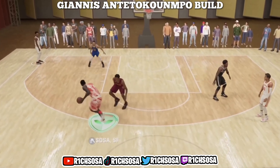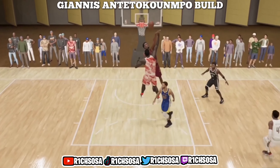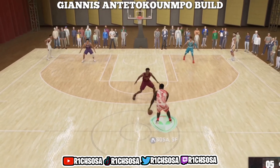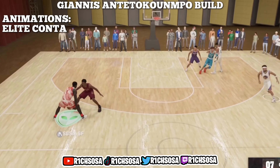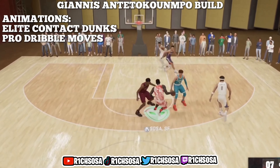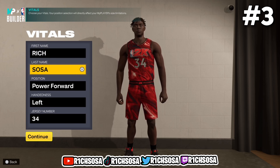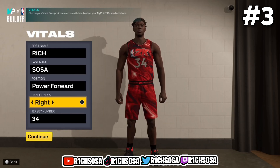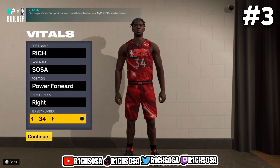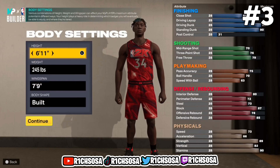Let me know in the comments which of these builds you're going to recreate — I have two more builds remaining and they're going to be overpowered. With this Giannis build we're going to get elite contact dunks as well as pro dribble moves. Let's get started by putting it under the power forward position. For the body settings — to be like Giannis I'm going to go right-handed.